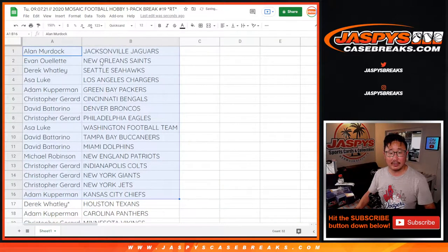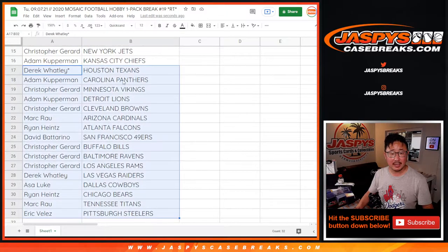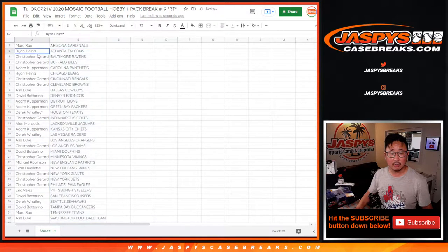Here's the first half of the list right here: Asa with the Chargers, Chris Bengals, Chris Eagles, David Dolphins. Here's the second half of the list right here. All right, let's sort by column B.